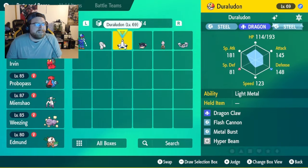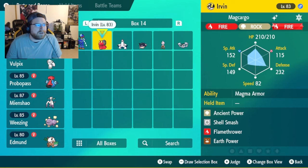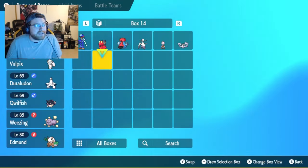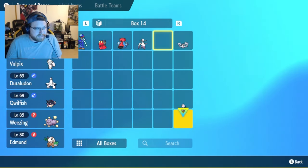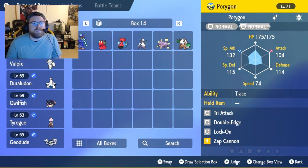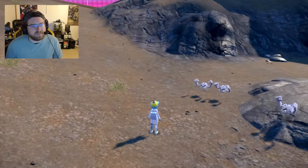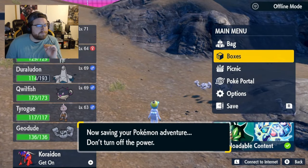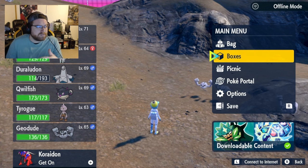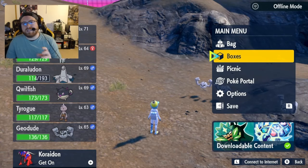But you know what? That is going to be the squad for Pokemon Scarlet for the Indigo Disc. Next, I am going to go ahead and work on my Violet team, which I already have planned out — just got to go ahead and get the hunts going for them. But a beautiful start. I love this team. I think four or five of these Pokemon I have never used in battle — I've never used Vulpix, I've never used Duraludon, I've never used Tyrogue, and I have never used Alolan Geodude. So very excited for this team.